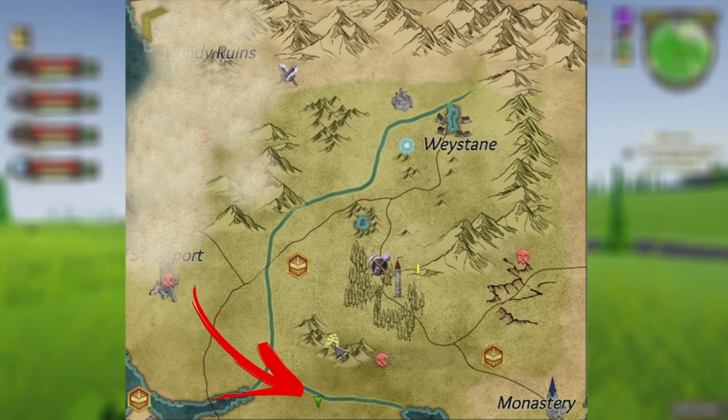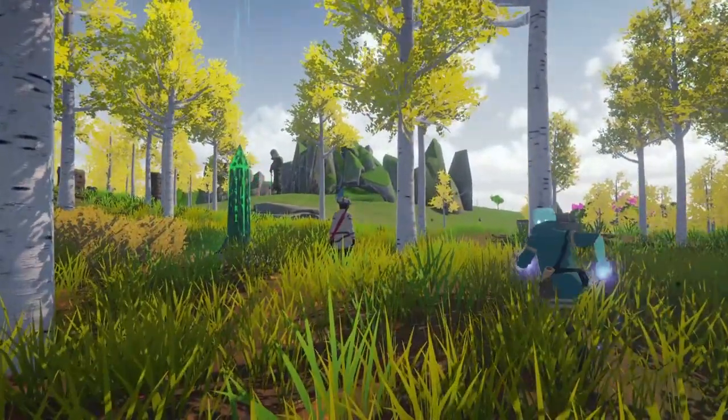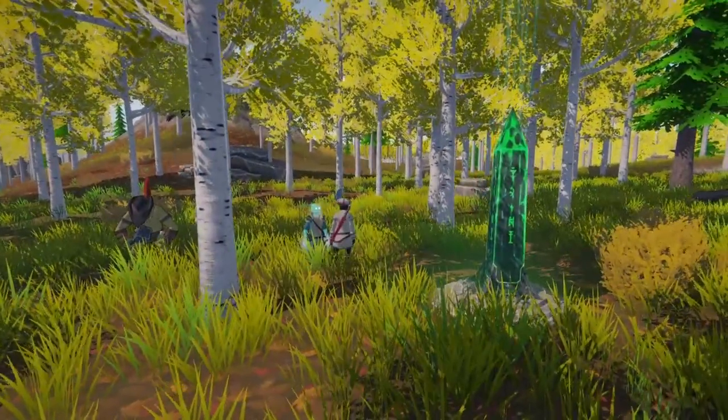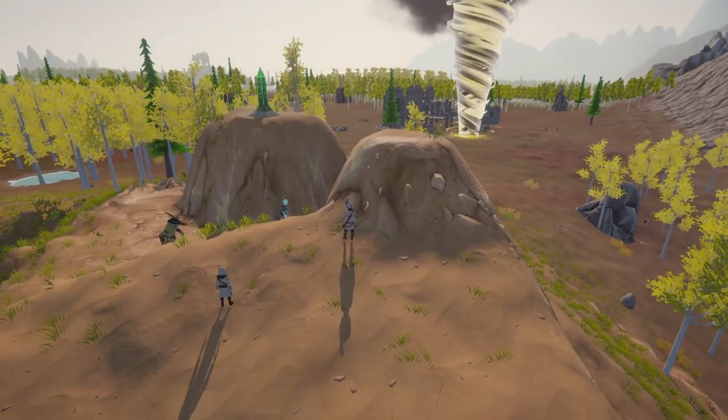The second obelisk is just south of the Overgrown Cave. The third one I found is just north of the Enchanted Grove, just south of the Warriors Camp in the Golden Field right here.